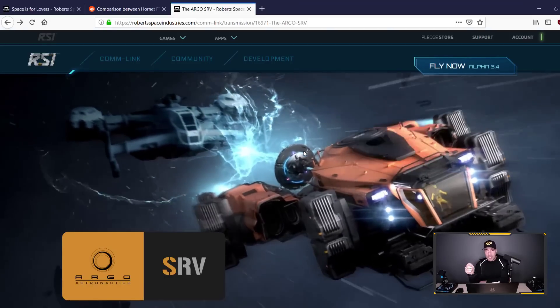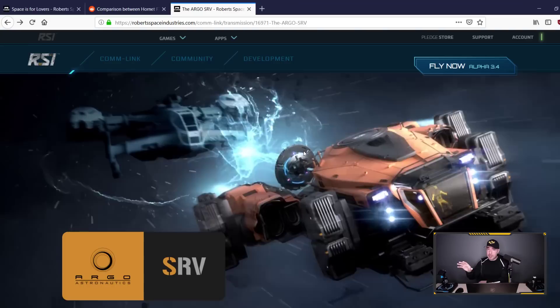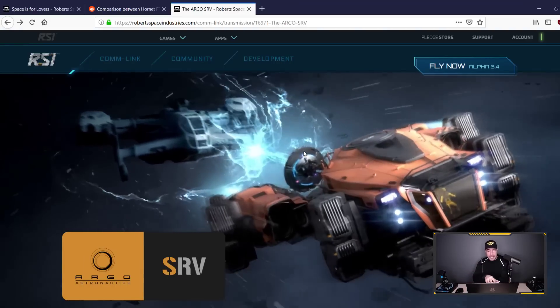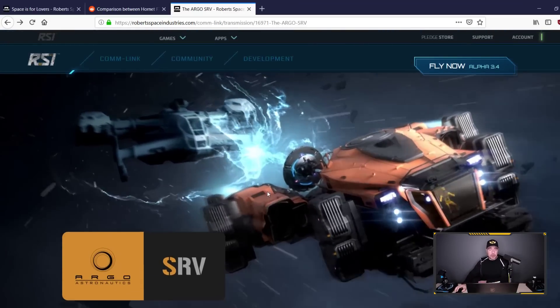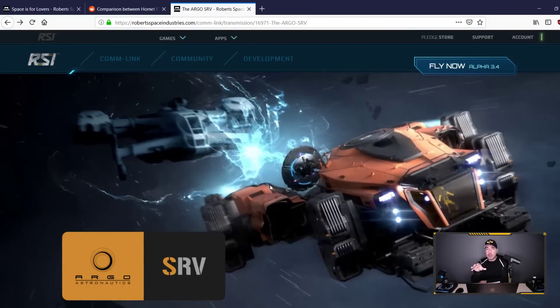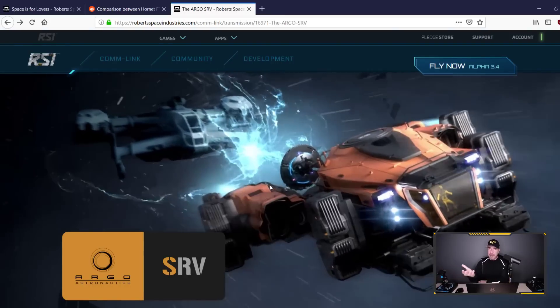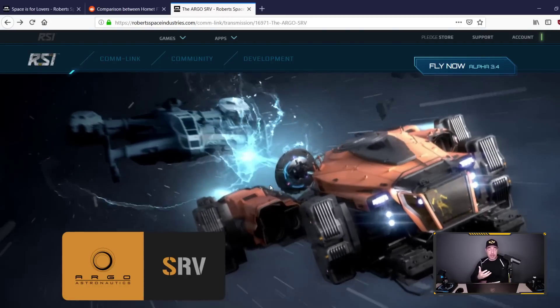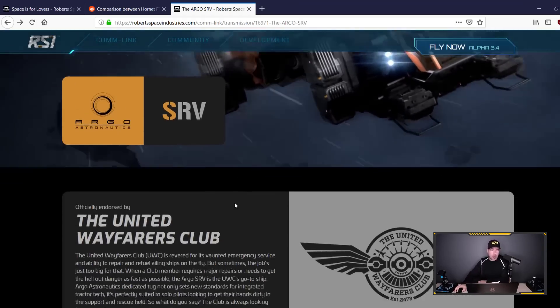The Fuel Rats in Elite Dangerous have a wonderful time going out into the far reaches of space — it's dangerous sometimes — and refueling stranded ships. In Star Citizen there may also be game loops or missions involving abandoned wrecks or ships that simply can't move on their own propulsion and require a tow. You bring the ship back to your base, repair it, keep it or sell it — this opens up a lot of very interesting game loops.